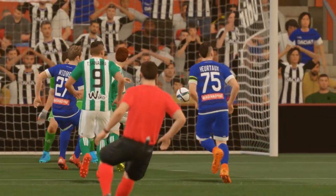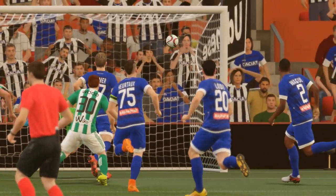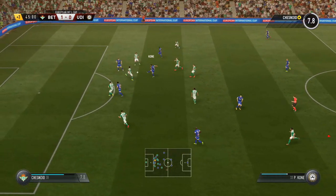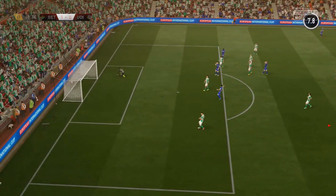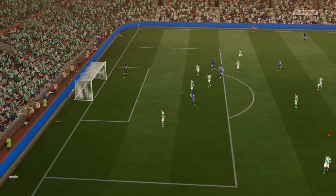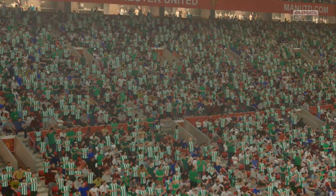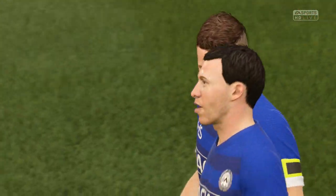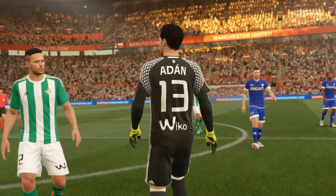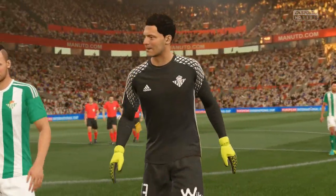Real Betis 1, Udinese 0 — we lead in the European International Cup final. Nice little through ball from Sanabria; I called for it early but he took an extra couple of touches to ensure there was enough space to get me in. Right into the top corner — good finish. Udinese had a chance of their own — Lowdy into Kone, and he went for the worldie. I thought that was in the back of the net, but fortunately it went wide. We go in at half-time with a 1-0 lead.